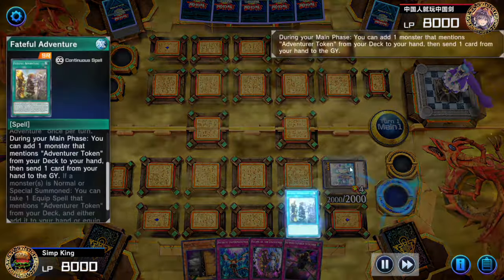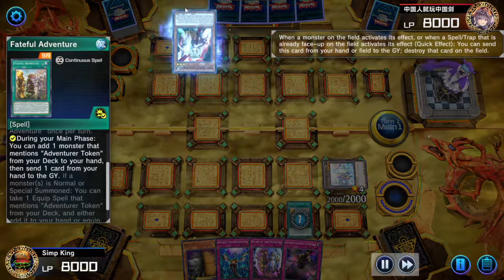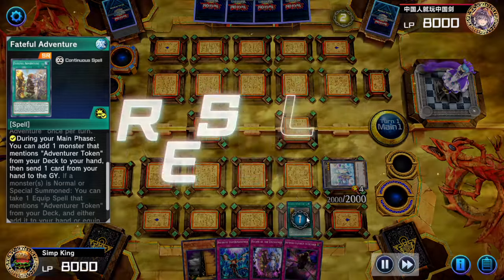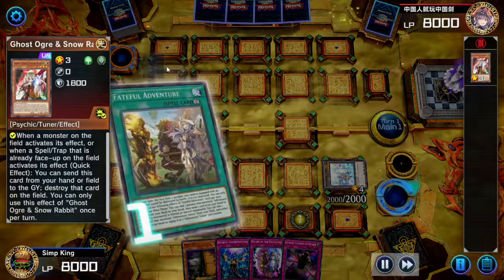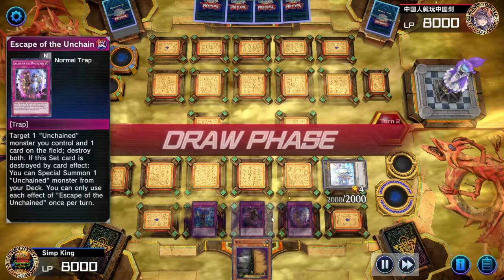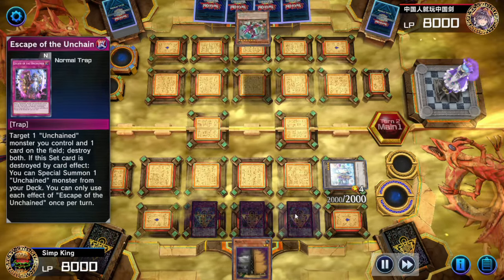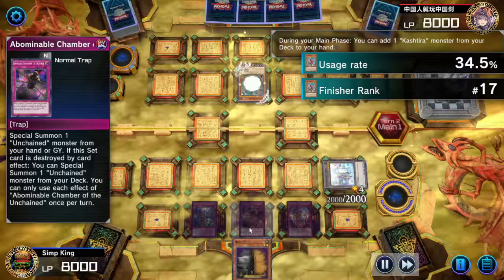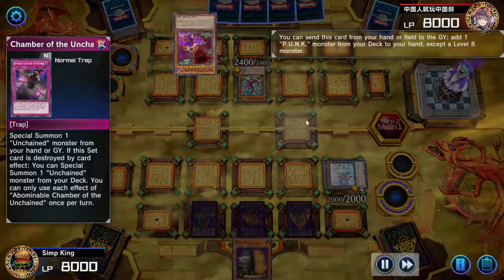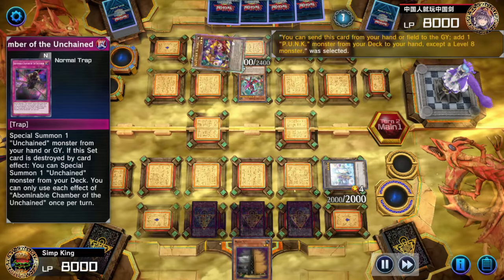We're testing Unchained with the Adventure engine. But the opponent just deleted our adventure with Ghost Ogre and Snow Rabbit — a sneaky hand trap you don't see too often. So it looks like we're going to be setting. Unchained is all about popping your own cards and summoning Unchained from the deck, and if that sounds familiar, it's very similar to dinosaurs, although it is a very unique play style.